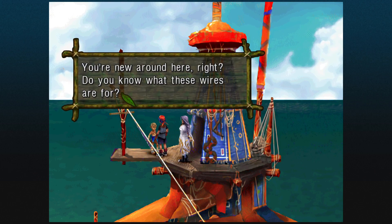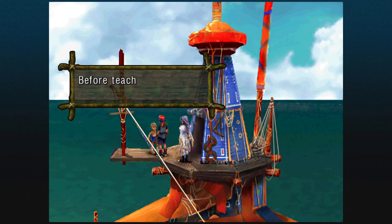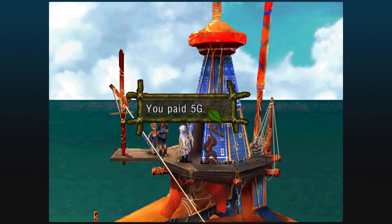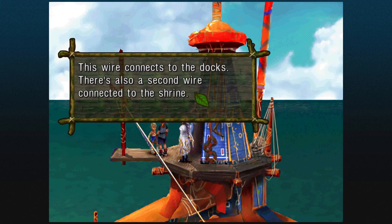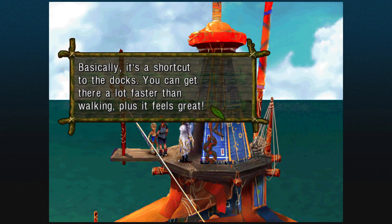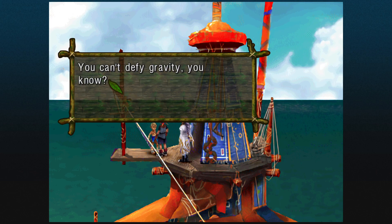You're new around here, right? Do you know what these wires are for? If you don't know, I'll teach you for a special price of 5G. Alright, I'll pay 5G. Okay, here's the quick rundown: this wire connects to the docks, and there's a second wire connected to the shrine. Basically it's a shortcut — you get there a lot faster than walking, and it feels great. The only problem is you can't come back the same way. Can't defy gravity, you know?